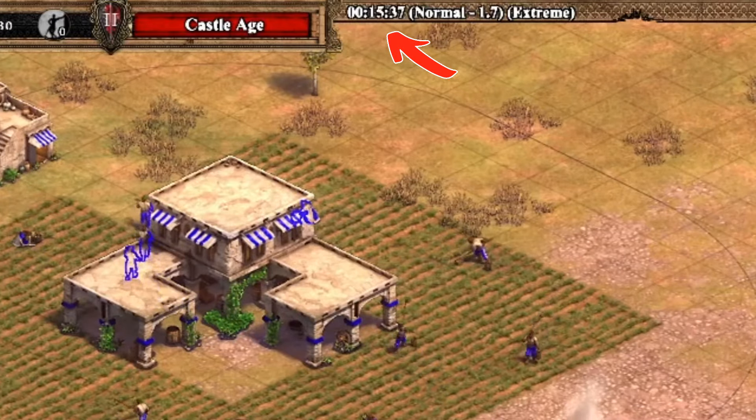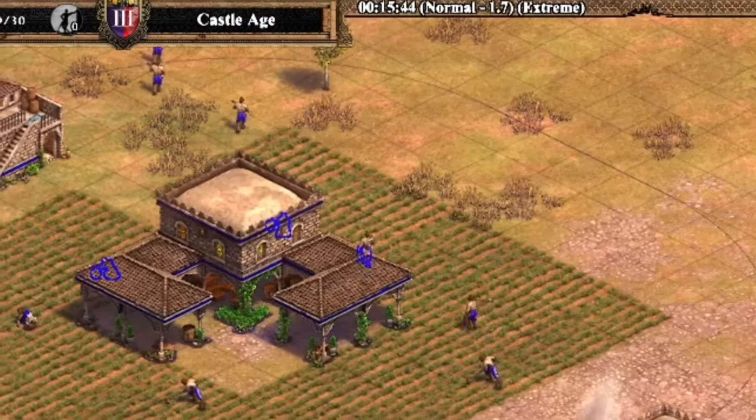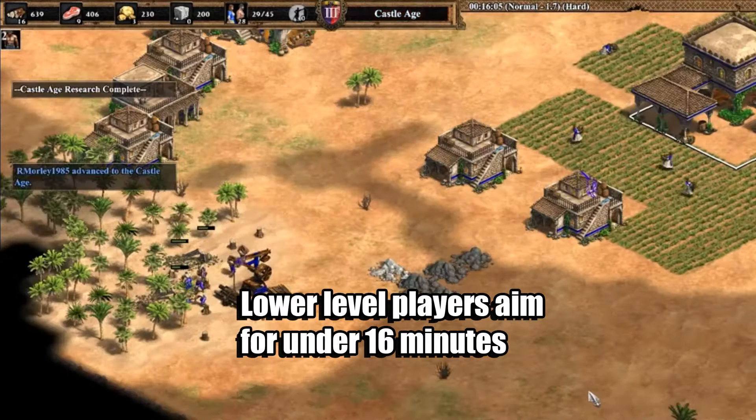Perfect castle age time using this build order that includes researching loom would be about 15 minutes and 40 seconds in game time, and 15 minutes and 15 seconds without loom. Other players should practice and aim for anything under 16 minutes.